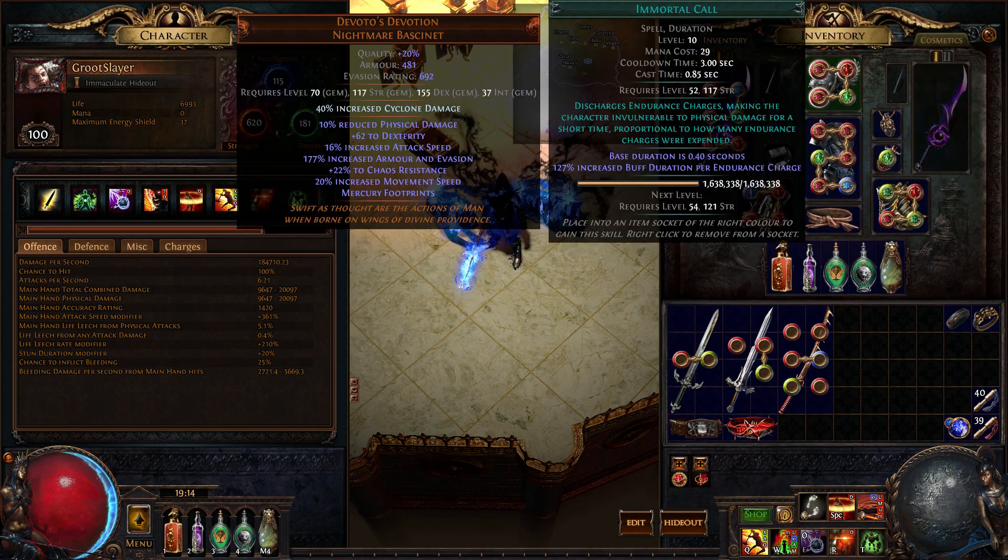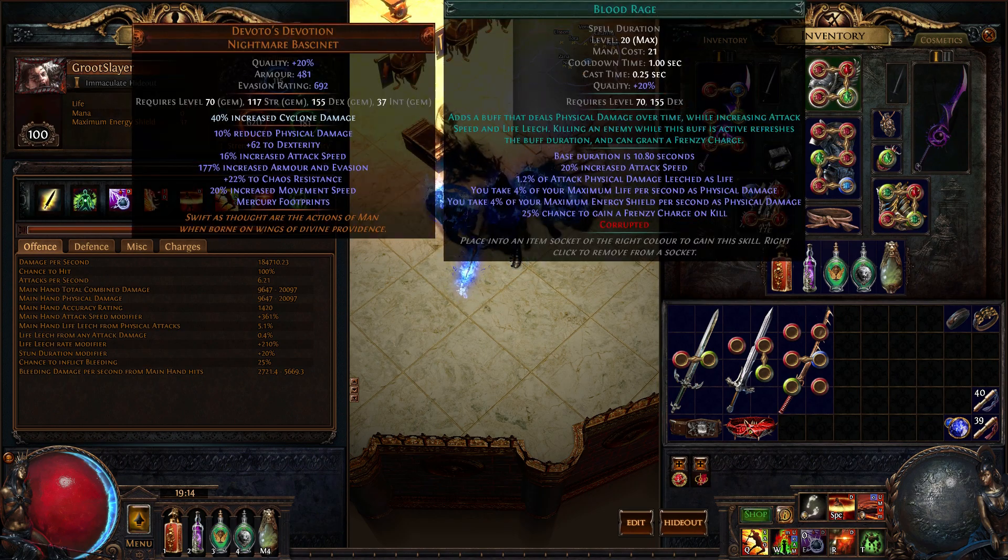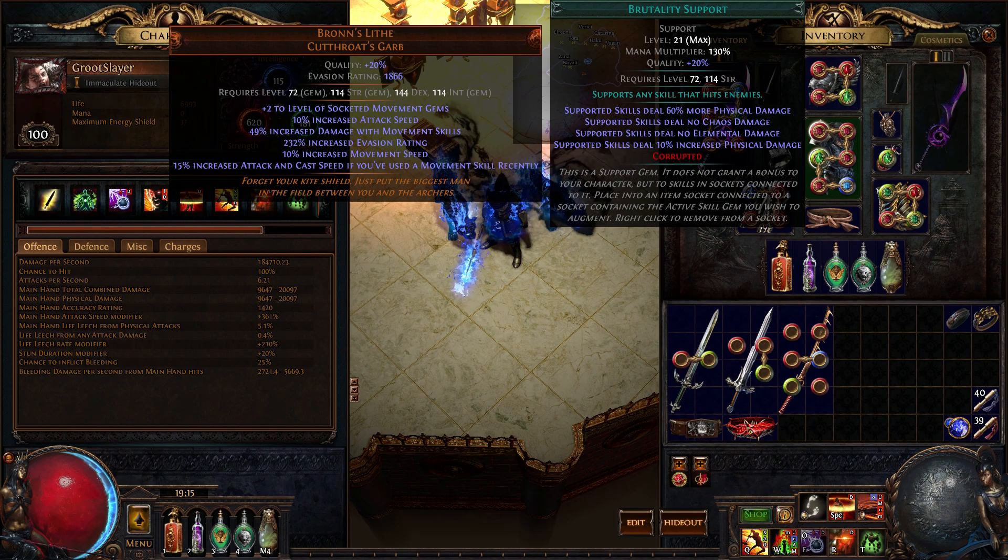Cast When Damage Taken, Immortal Call, Blood Rage, Increased Duration. Increased Duration is mainly for Immortal Call, but it also helps with Blood Rage too — especially since they changed density in the maps, so sometimes you go a little ways before seeing another pack.